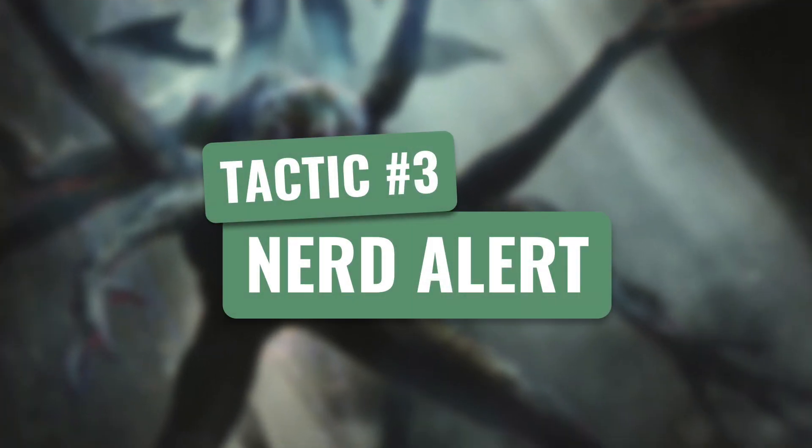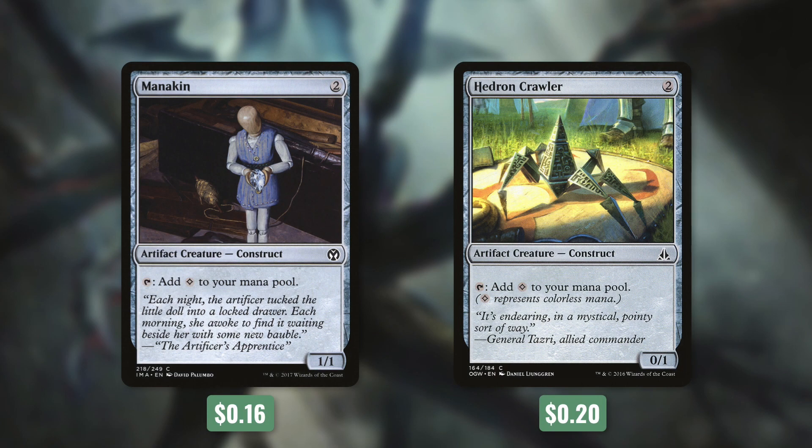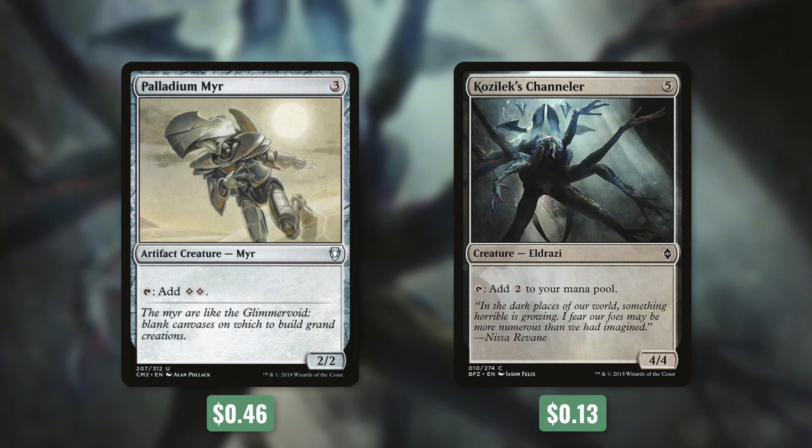Tactic number three: Nerd Alert. First up, there's Walking Atlas, which we can tap to put a land card from our hand onto the battlefield. We've also got two mana dorks that each cost two and tap for one: Mannikin and Hedron Crawler. An even better version for this deck is Millikin — we can tap it to put the top card of our library into our graveyard and add colorless to our mana pool. Our commander costs one less for each card type in our graveyard, so hitting a land is one less, and hitting an artifact creature is two less. This generates mana on top of reducing the cost of our commander, which is huge. Finally, we're running two mana dorks that tap for two: Palladium Myr and Kozilek's Channeler. All this might seem like overkill when it comes to ramping, but it's quite necessary for our commander and our other threats.